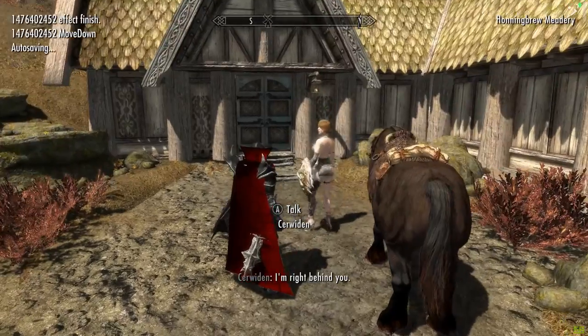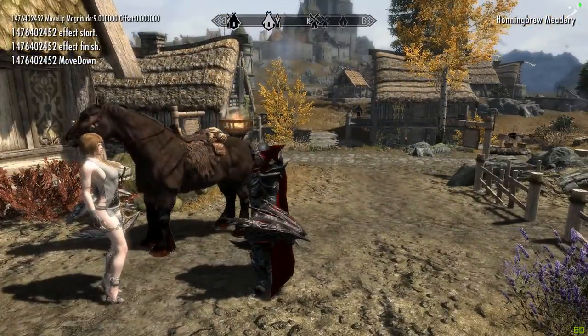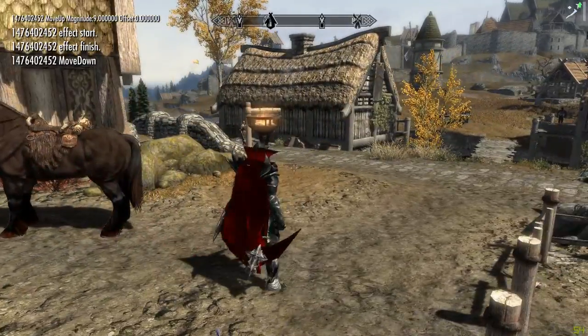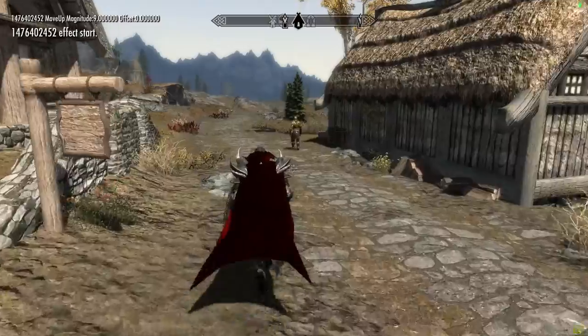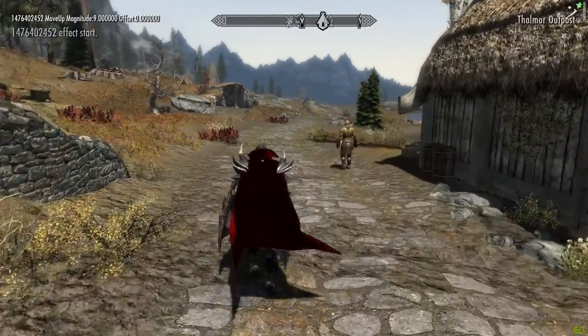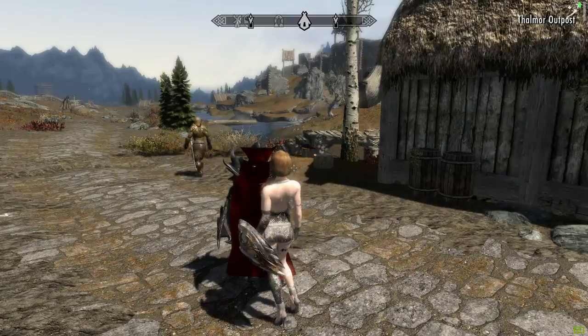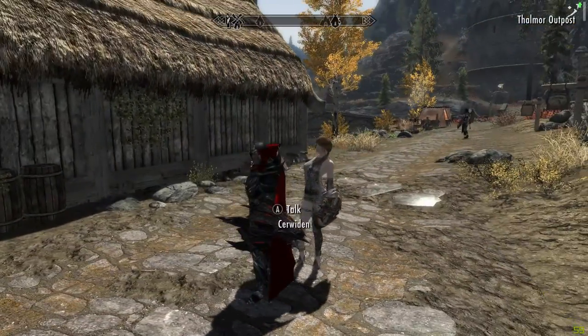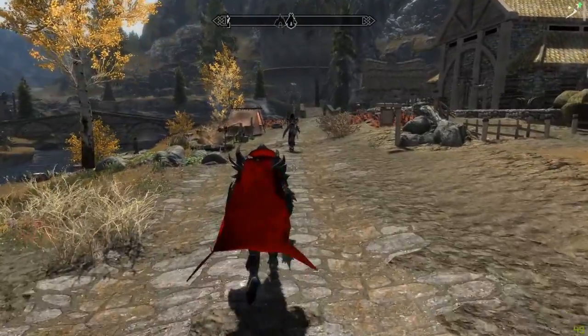Still can't get over sometimes how good the graphics are. Let's uncover these little dark buildings that we've got here, wherever they are. Oh there we go - Thalmor Outpost. Look, she's kept her boots on. Excellent.